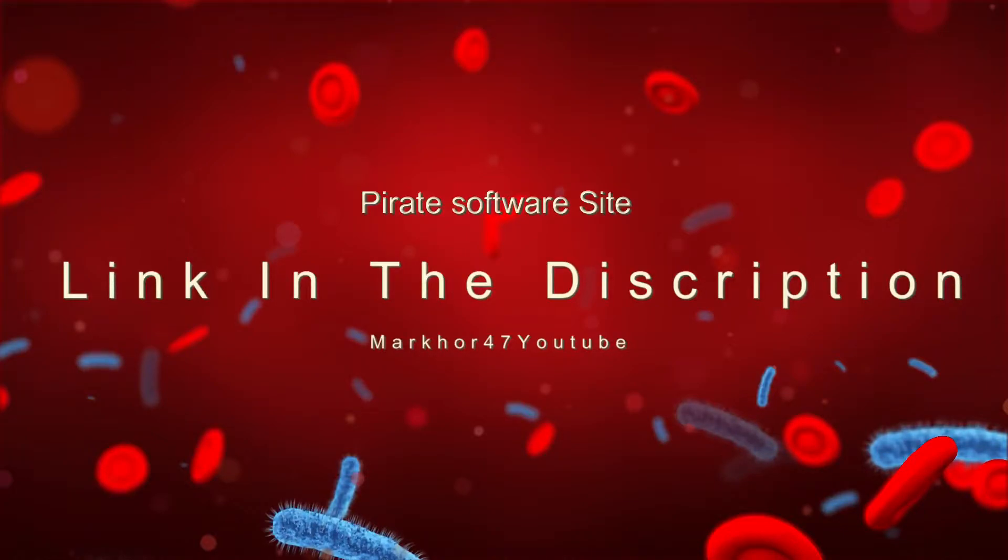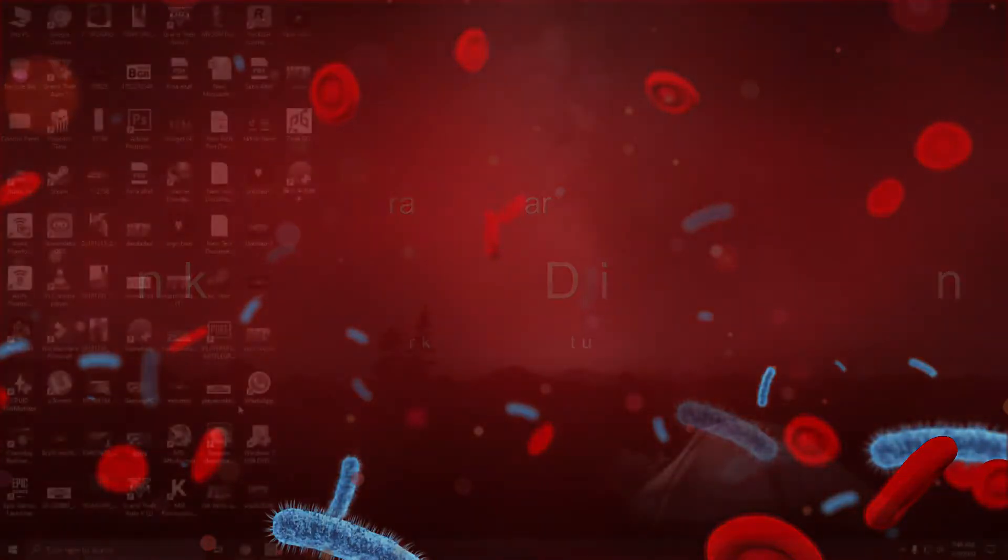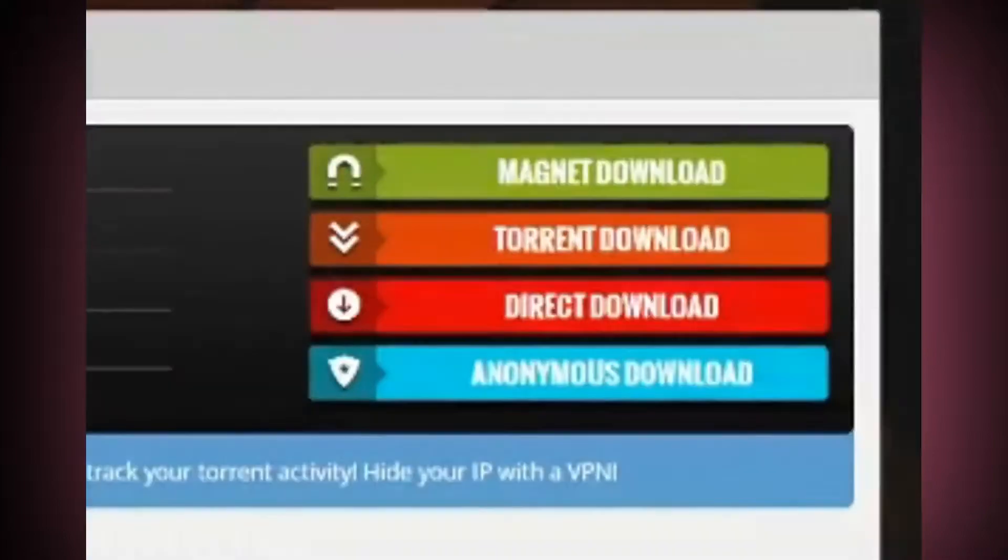The site is 1337x.st. Once you are there, just type VPN — you don't need to give any specific name. Here is Phantom VPN Pro 2.5.1, it's a cracked variant. Click and open it.